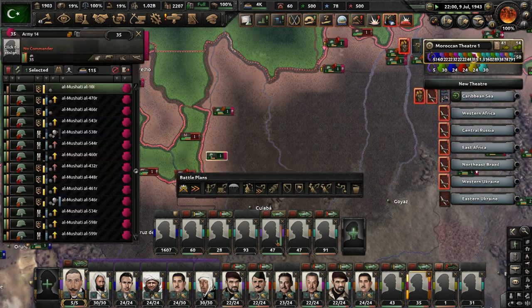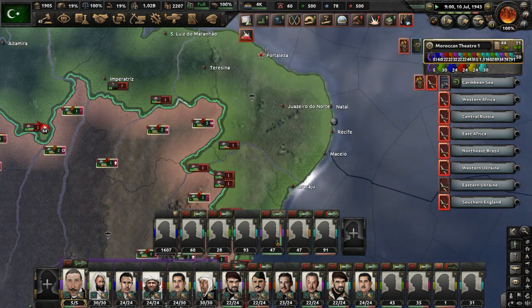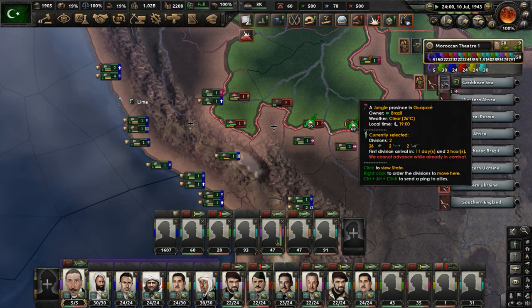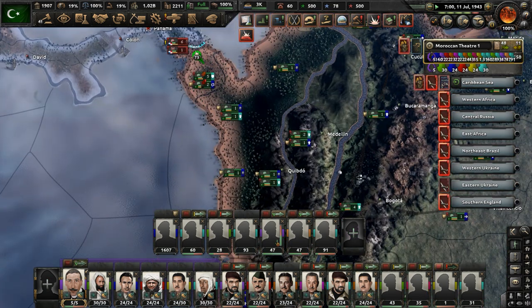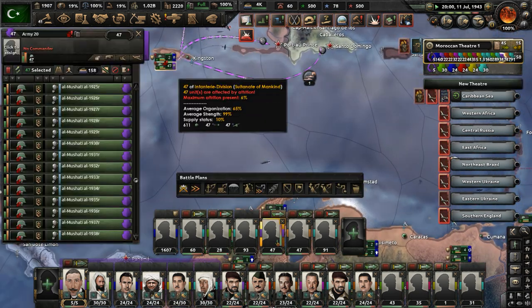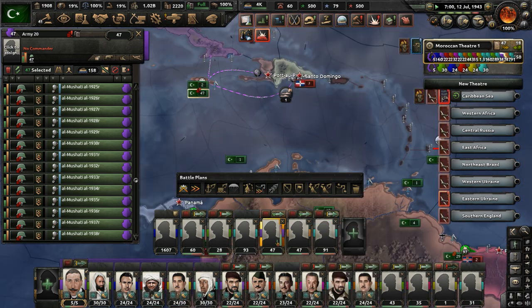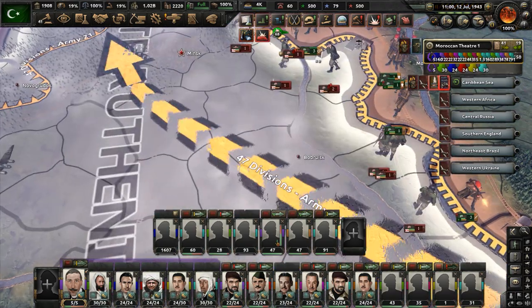We have some units encircled in Brazil — well, keep advancing and gain some more ground. Maybe we should give more units to the troops in Brazil. How is the naval invasion plan going? They don't have enough naval supremacy, which is annoying. How is White Ruthenia faring? They're going to go down very soon.